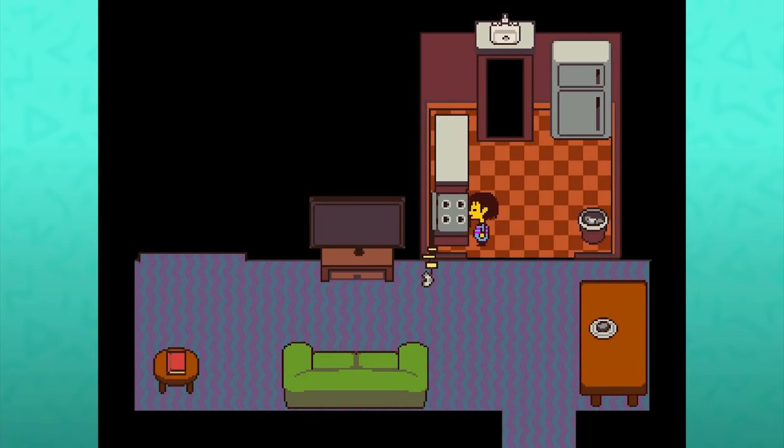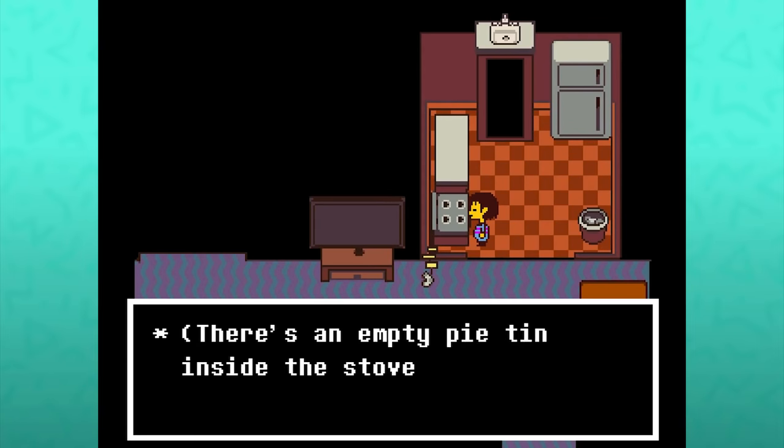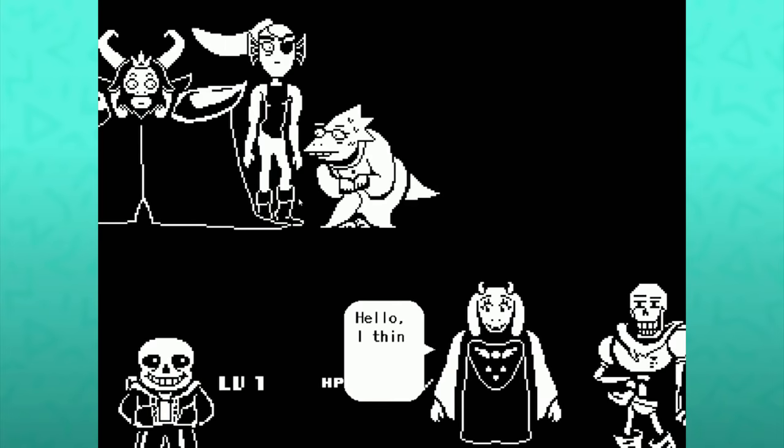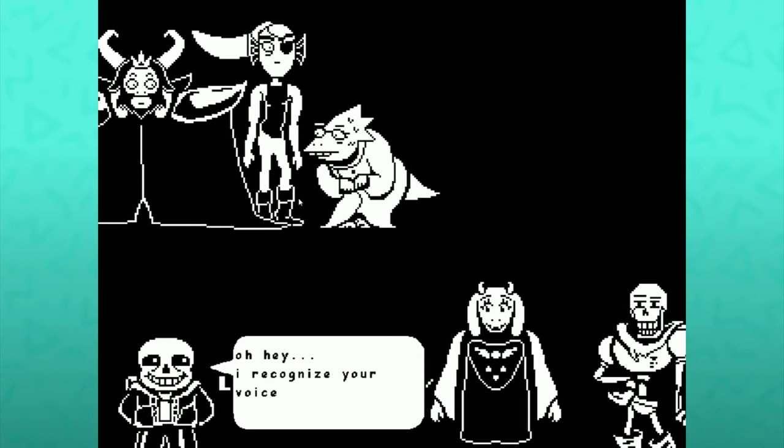The kitchen has an empty pie tin. We learn in the pacifist route that Toriel and Sans know each other's voices through conversations they had across the barrier. It's implied that she took an interest in joke books and he began to bake after these conversations.